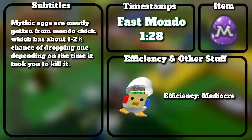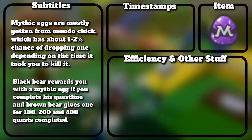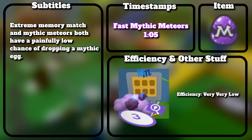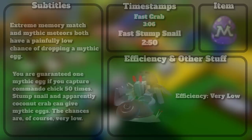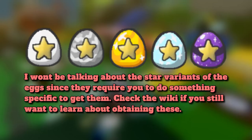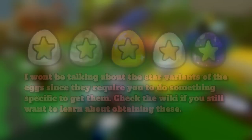Mythic eggs are mostly gotten from Mondo Chick, which has about a 1-2% chance of dropping one depending on kill time. Black Bear rewards you with a mythic egg if you complete his quest line, and Brown Bear gives one for 100, 200, and 400 quests completed. Extreme Memory Match and mythic meteors both have a painfully low chance of dropping a mythic egg. You are guaranteed one mythic egg if you capture Commando Chick 50 times. Stump Snail and apparently Coconut Crab can give mythic eggs, though the chances are of course very low. I won't be talking about the star variants of eggs since they require something specific — check the wiki.